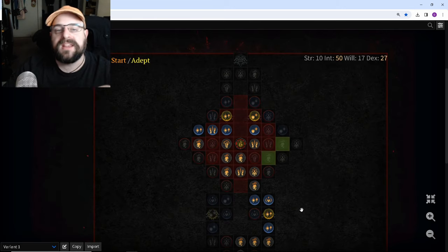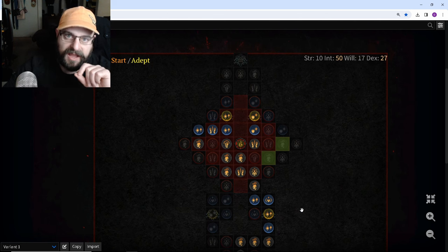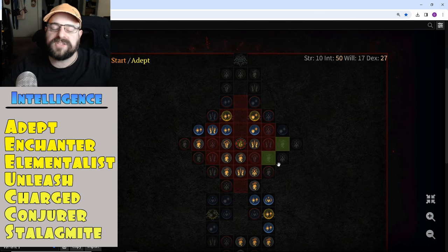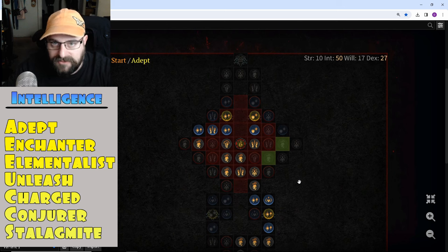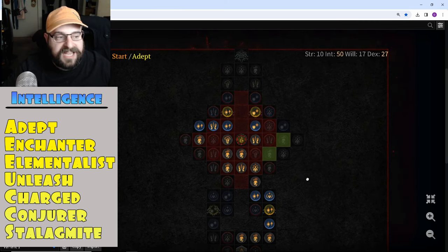The way I'm going to talk about all these glyphs is I'm going to break them up into what stat you need to activate them, and then talk about the boards that are good for you to activate them in. All of your intelligence glyphs are listed below: Adept, Enchanter, Elementalist. I'm going to talk towards the end of the video about what glyphs are better. But when you're early game, it really is dependent on what glyphs are dropping. So I wanted to give you easy access in this video — if you see a certain glyph drop, you can come back and go to that specific section. Your starter board is actually really good for activating intelligence glyphs.